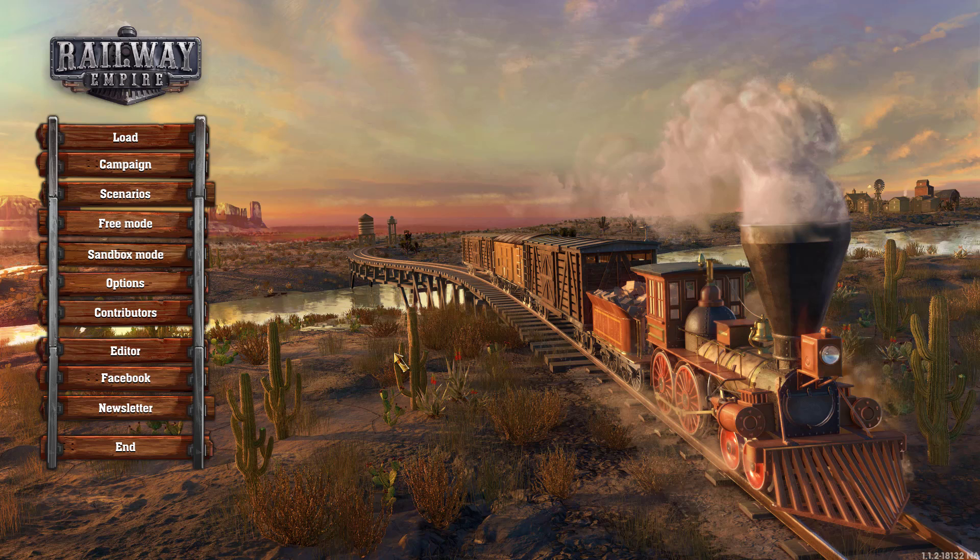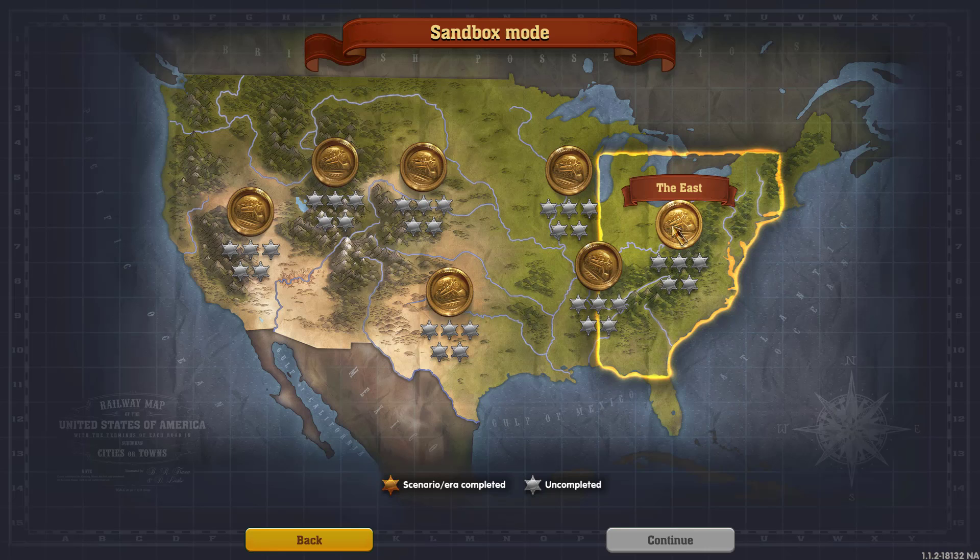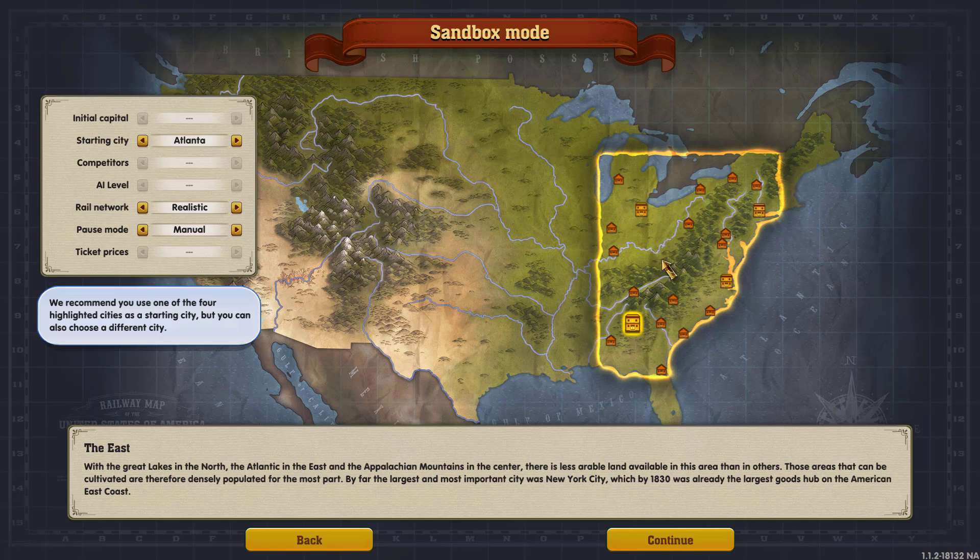We're going to talk about supply and demand in its most basic forms and the way the game interprets and presents it to us. We're going to talk about storage — not a warehouse, but storage within a city, at a farm, and at a station — and how those things interplay and why certain goods will ship and why certain goods will not ship. We'll use sandbox mode for this.